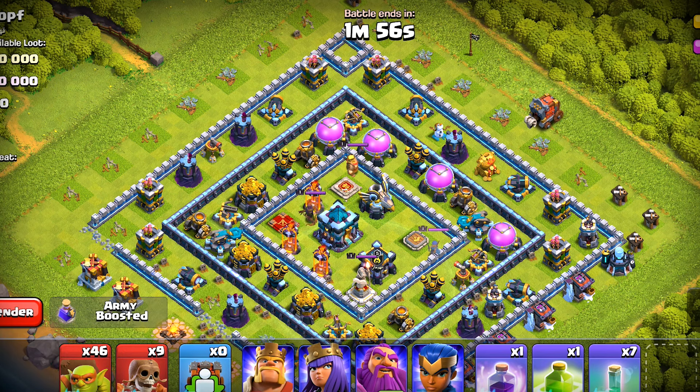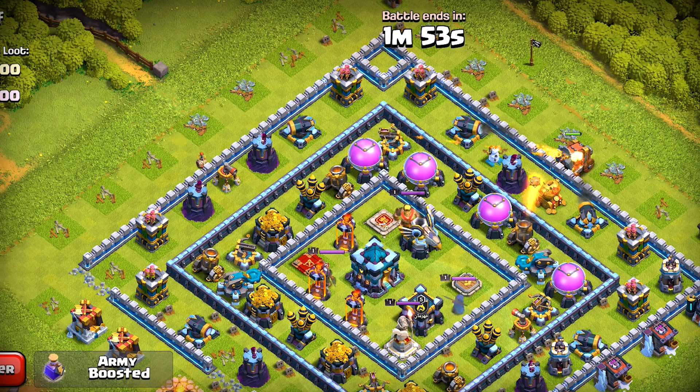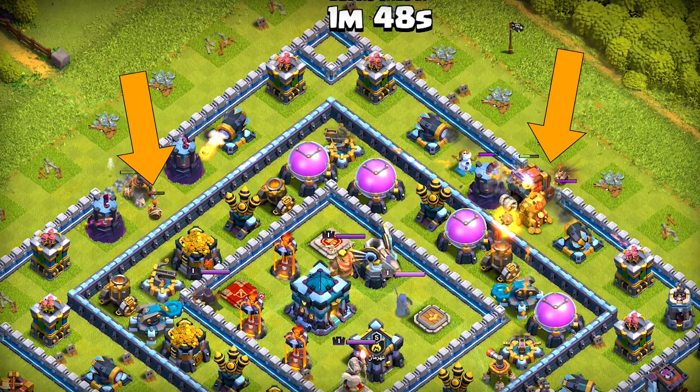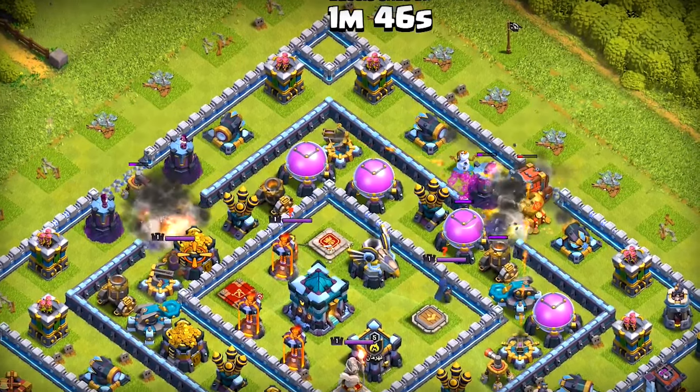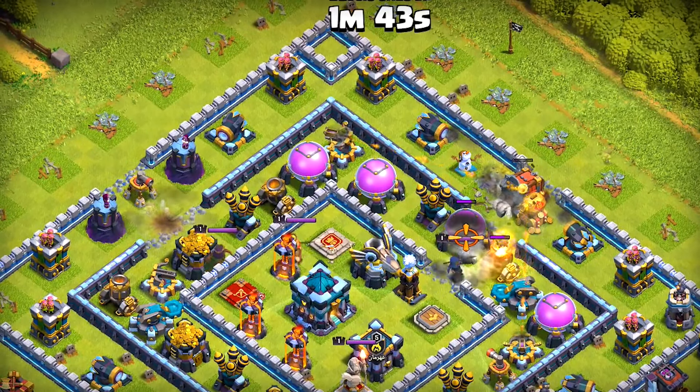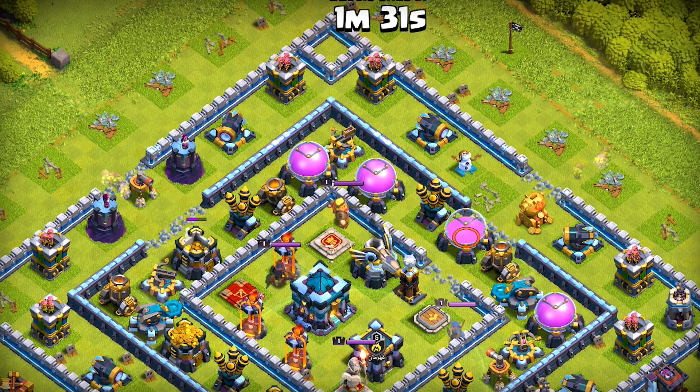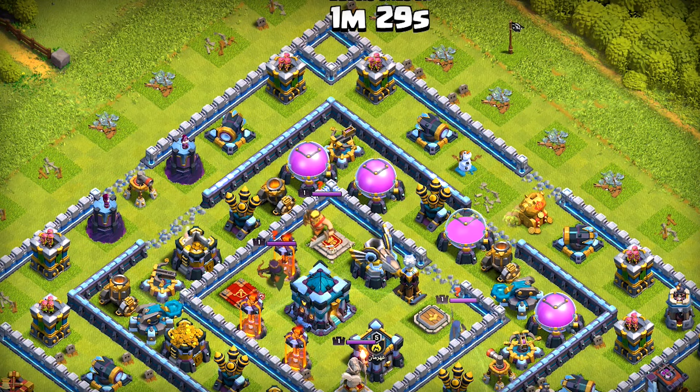Now we will aim for the third layer. I will be using my wall breaker here to tank, and let's blow this wall with one super wall breaker — now two more to have a guaranteed way up to the second wall. The way is set, so now we will send test sneaky goblins on both sides. The way is clear — four more on both sides, that should get the job done.